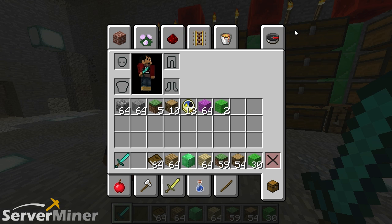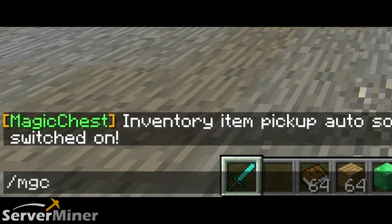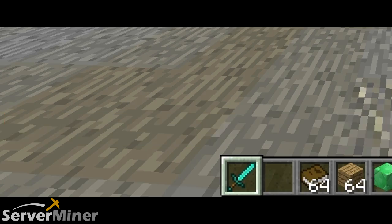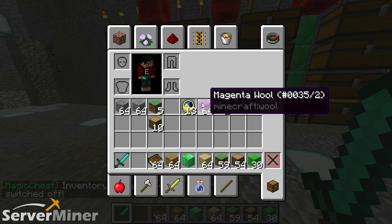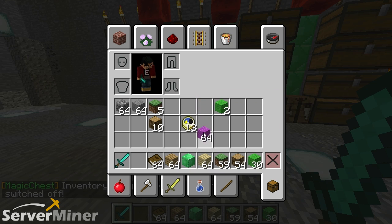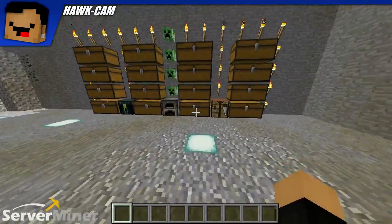There is one other thing you can do: mgcsinv and instead of on, we're gonna do off. That basically allows you to make a complete mess of yourself all over again if that's what you choose. This way, every time you pick up an inventory item, it won't sort anything.